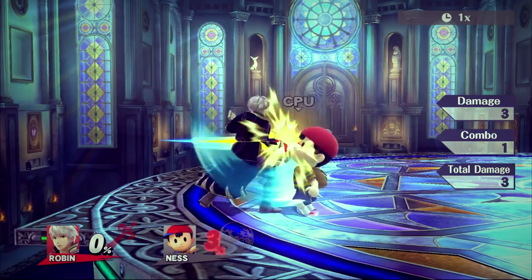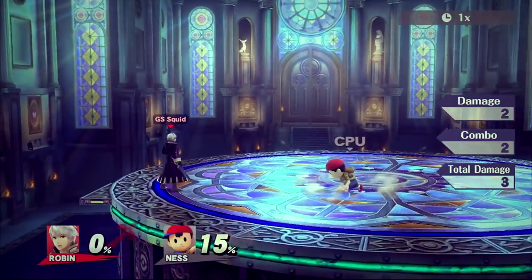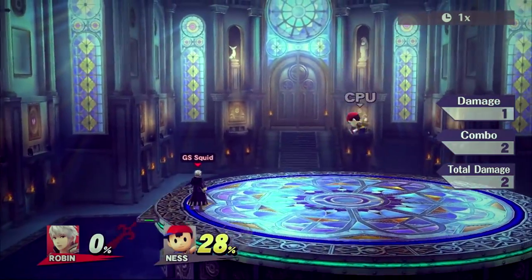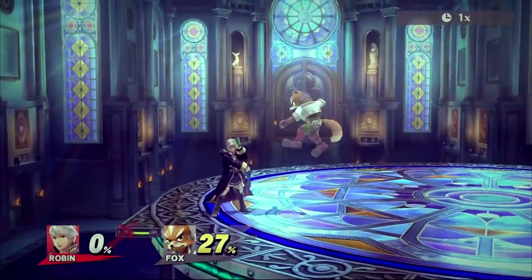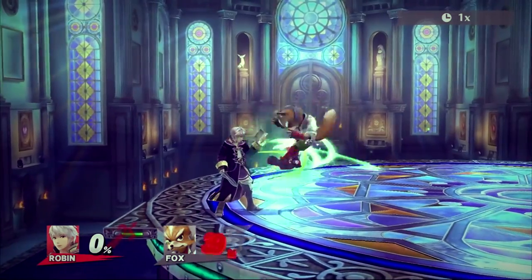Rapid jab 3 is situational and is best used at 0-10% on anyone who is not a fast faller. After 10%, anyone who is not a fast faller is not guaranteed to be hit by the rapid jab's final hit. However, around 0-40% on most fast fallers, the last hit will connect. DI'ing up and away will skew the aforementioned percent ranges.